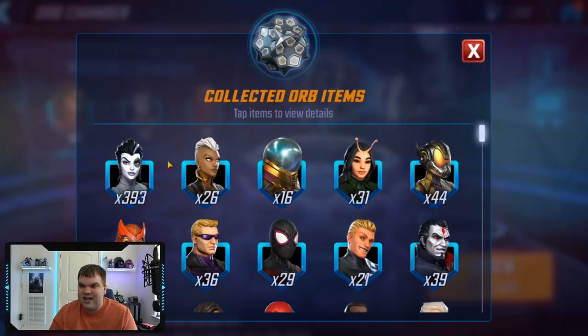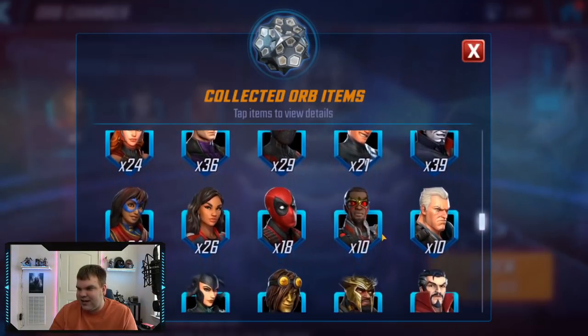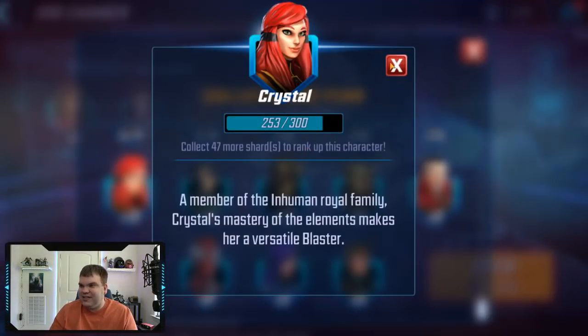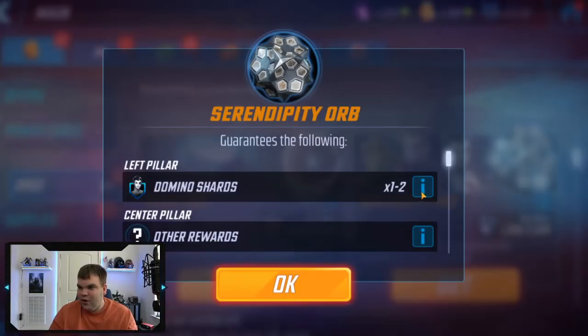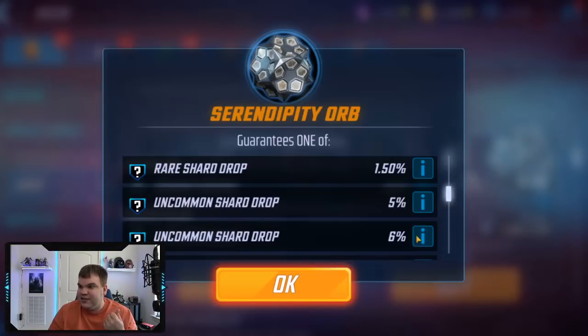Final tally: 400 shards of Domino — I got really lucky with the purple pulls for her. You can probably expect quite a bit less from your serendipity orbs. I also got 39 Mr. Sinister, 36 Hawkeye, some Deadpool, Falcon, Cable, 13 Toad, 5 Loki, 16 Hela, and 18 Crystal — that'll definitely save me on arena currency. From the analysis of the center pool, I had about an 11% chance to get either 14 or 16 Domino shards, so roughly one out of every ten orbs gives you one of those good pulls.